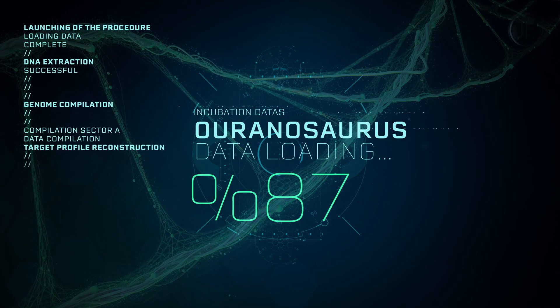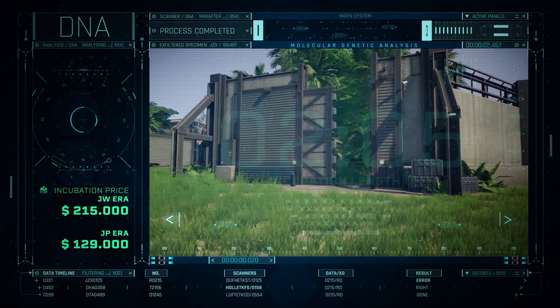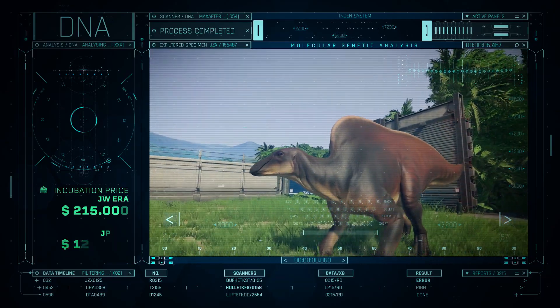Launching the incubation. With only 2 minutes and 5 seconds, the cloning of the Aurinosaurus is half as long as that of the Muthiburosaurus.